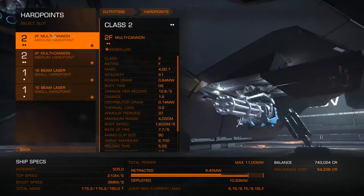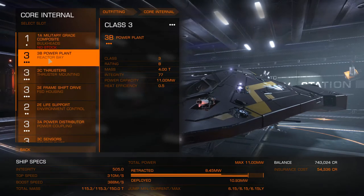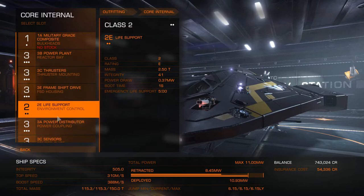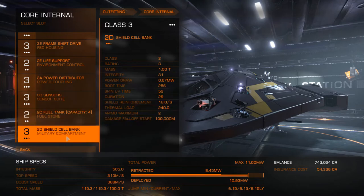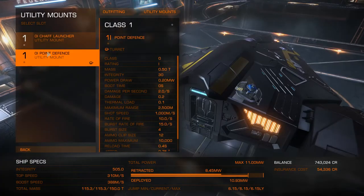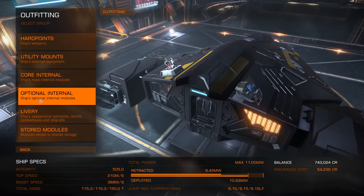Here's a quick overview of my layout. I have two 2F multi-cannons and two 1E beam lasers — the lasers take down the shields, and the multi-cannons handle the hull. In core internals I have 1A military grade composite bulkheads, a 3B power plant, 3C thrusters, standard frameshift drive, standard life support, and a 3A power distributor — it's expensive but I need it for the power. I also have standard sensors and a 2D shield cell bank. In utility mounts I've got a chaff launcher — a defensive tool to stop people locking you — and a point defence to destroy incoming rockets.